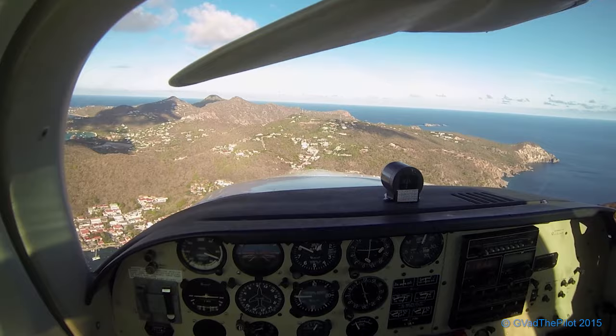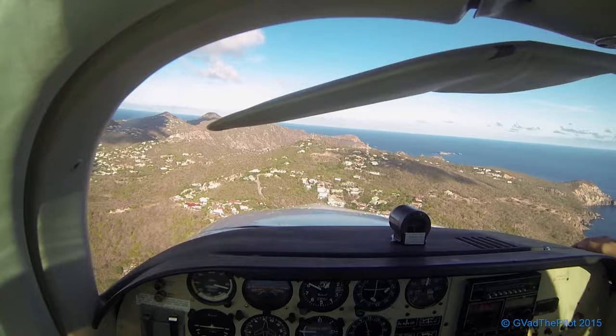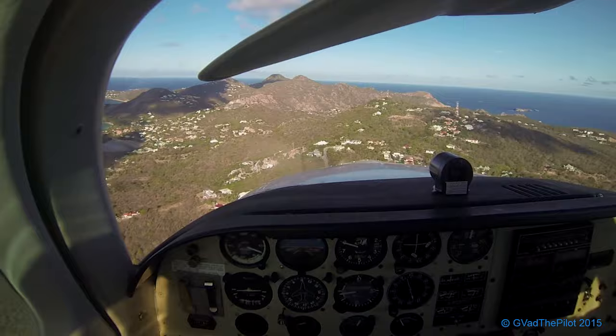We're in the airplane right now. We have the road right in front of us — a straight line leads up to the white house right at the top. We're planning for that white house at 800 feet. Once we get to that house at 800 feet we can begin a descent. The airplane is slowed down in the approach configuration.